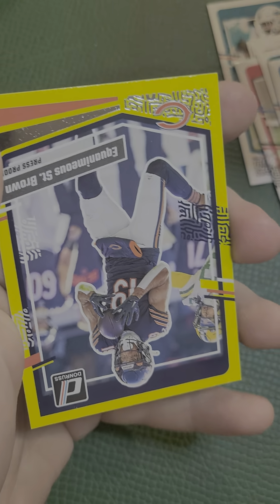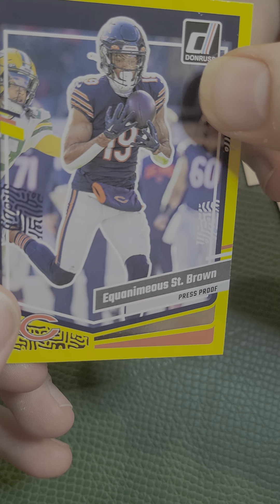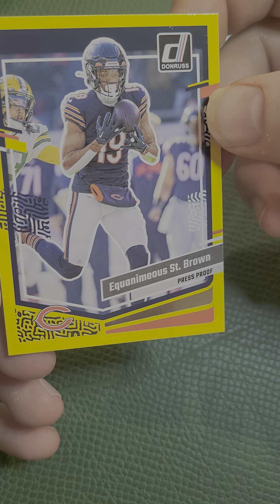And the yellow border — ooh, the yellow border. It's Equanimous St. Brown for the Bears. It's not a rookie, but it is a press proof. That is not bad at all.